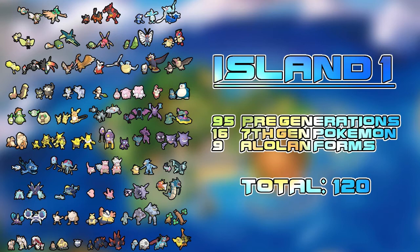Ariados appearing this early in the game was a bit unexpected. Then we have Caterpie and its evolution line — fortunately no Beedrill. We have Ledyba and Ledian. We've got Oricorio, the first of the four birds that symbolize the totem guardians; this one corresponds with Electric typing. Next we've got Pikipek and its evolutions. So far there's a total of 120 Pokémon — about 95 pre-generation Pokémon including evolutions, 16 seventh-gen Pokémon, and 9 Alolan forms.